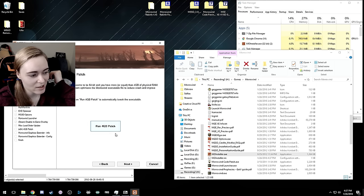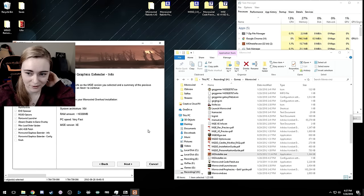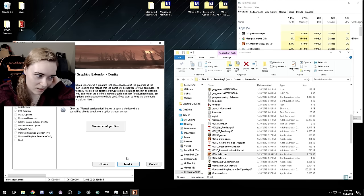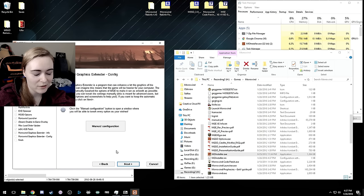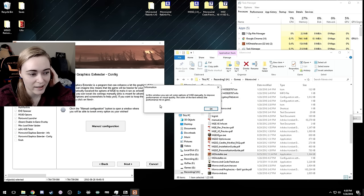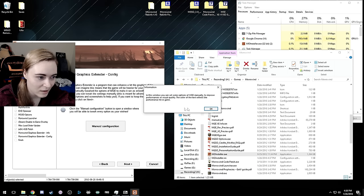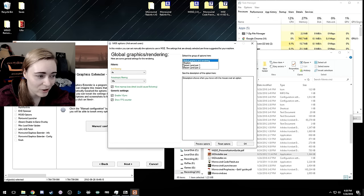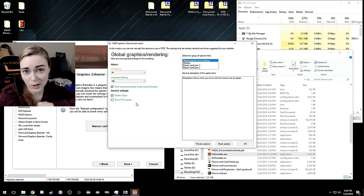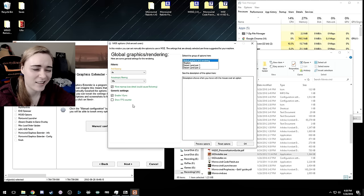Next it runs the load order tool — all automated, hands off. Then it runs the four gigabyte patch, also hands off. After that, there's information about your overhaul installation. The Morrowind Graphic Extender is a program that can enhance a lot of graphics in the game, which means the game will be heavier on your computer. The installer automatically tweaked the options to make it run as smooth as possible based on the PC type you selected. I'm going to click manual to show you the options I change.